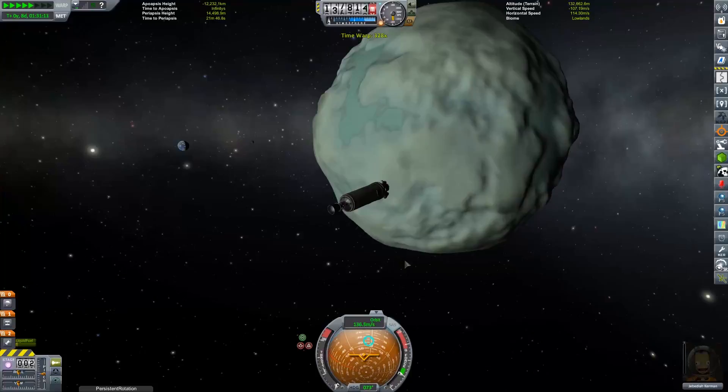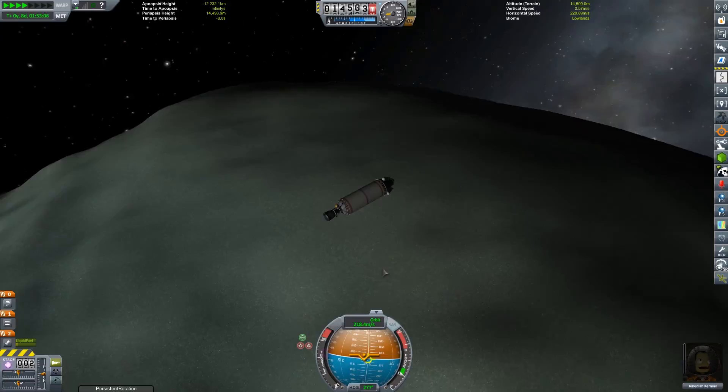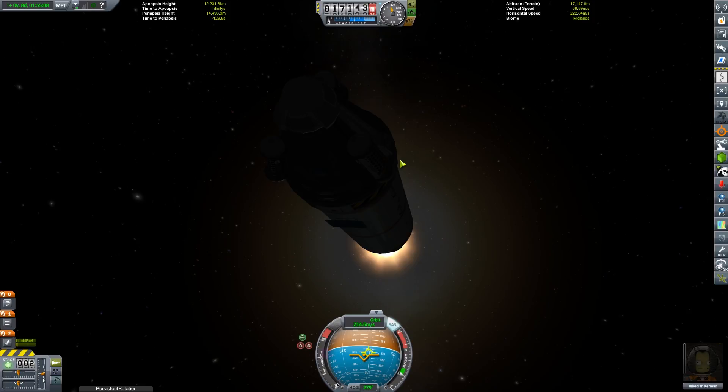Once again we slide towards Minmus under time acceleration, and this time we're on the light side so we get a good look at the planet. It looks like a giant uneven bowl of mint ice cream. There are very few relatively flat areas on the open soil of Minmus — the most popular landing spots for first touchdowns tend to be the ice lakes floating all around it, Minmus's major defining feature. They're also extremely flat, making for perfect landing sites.